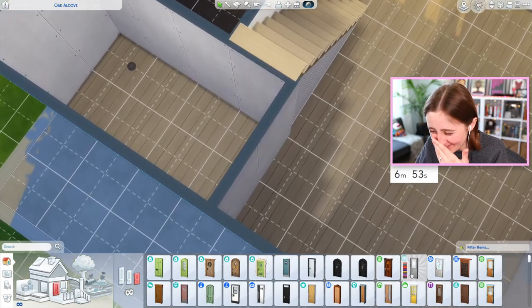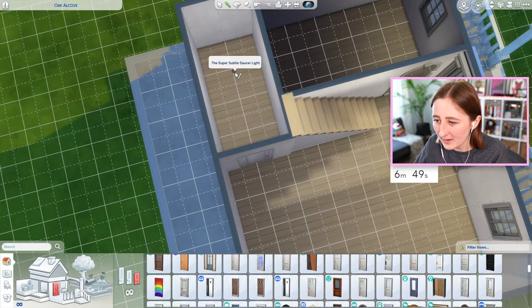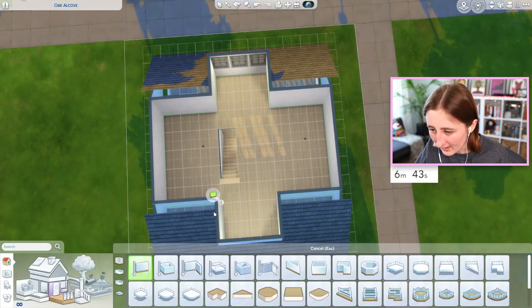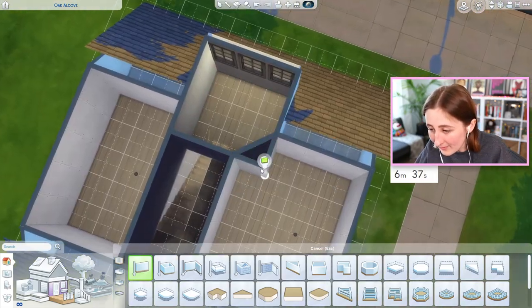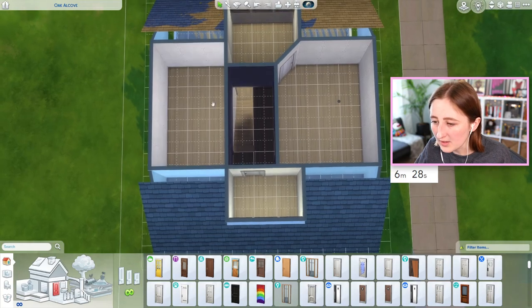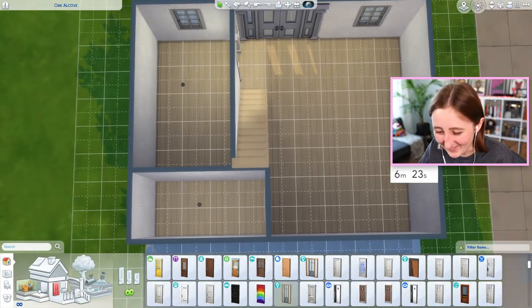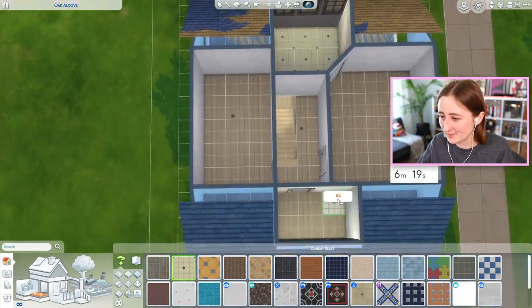I don't even know what I've done. I can't find a door to use. So here's what I'm thinking: maybe the kitchen can be upstairs. We could have a bedroom, a bathroom, a bedroom, a bathroom — one can have an en suite. I kind of wish it wasn't a three-bedroom, two-bathroom house, but what are you gonna do? What's done is done. We only have six minutes, so.